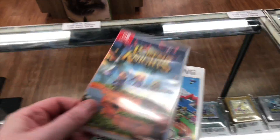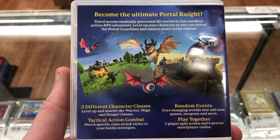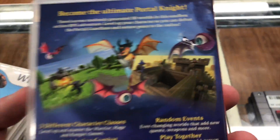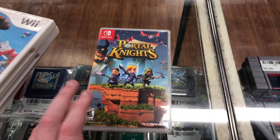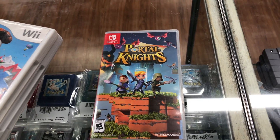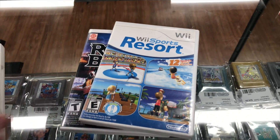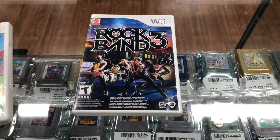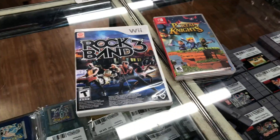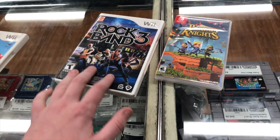Just got another little trade-in. We got Portal Knights for the Switch, which I've never heard of — it looks pretty cool. The guy said it's kind of like Minecraft but more RPG-ish, which sounds awesome to me. I've been wanting to try Dragon Quest Builders too. We also got Mario Super Sluggers, New Super Mario Brothers Wii, Wii Sports Resort, and Rock Band 3. If you don't know, Rock Band 3 for the Wii is actually pretty uncommon — those two were the most expensive games in this lot.